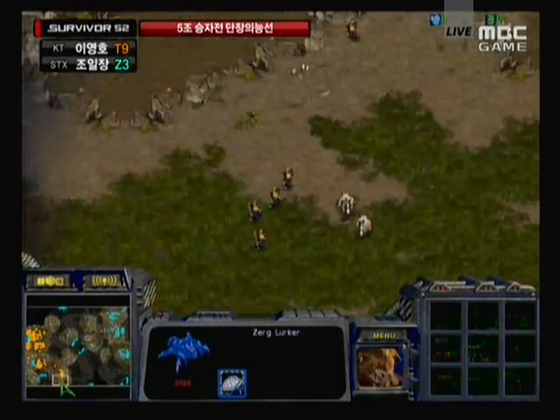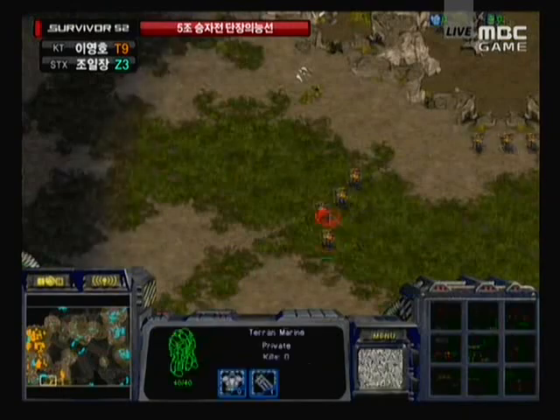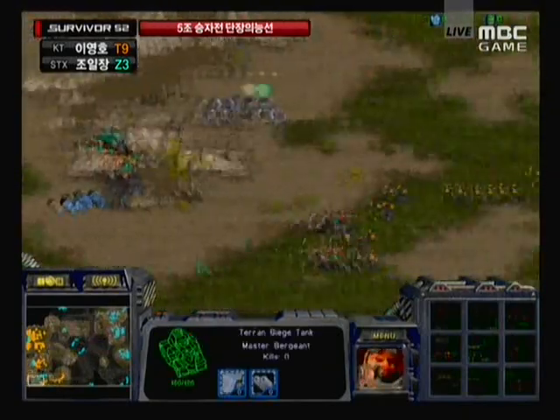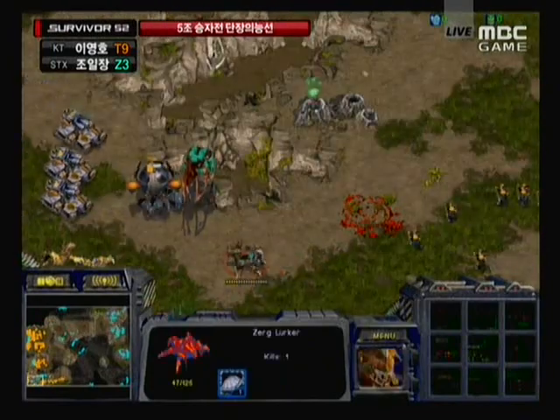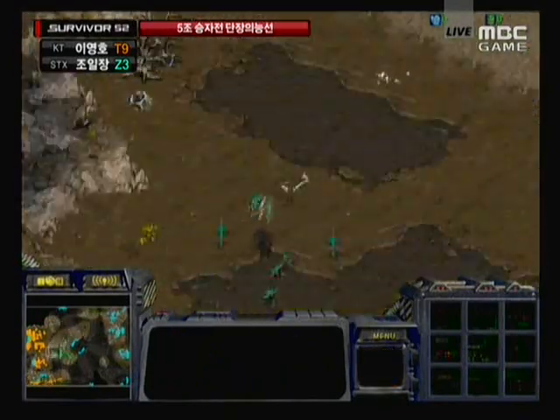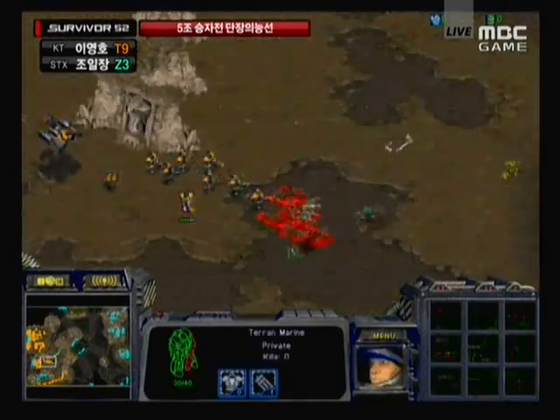Even if he does manage to keep that attack force back, Flash is going to be able to just hold map position, take over everything. Some medic marines cycling back around. He's going to realize that temple wall's gone, but those lurkers are not long for life. They're going to run headlong away from the tanks and straight into the medic marines — completely wiped out. At least Hero knows this attack is coming in, so he's going to try to run forward with whatever he has, but running right into marines right on the front.